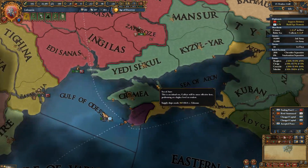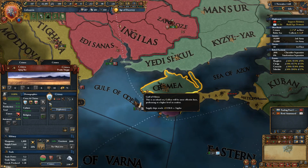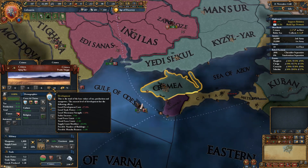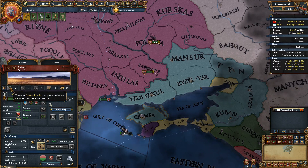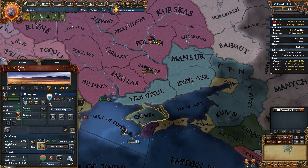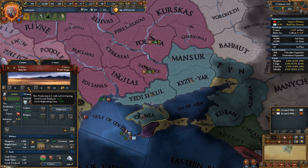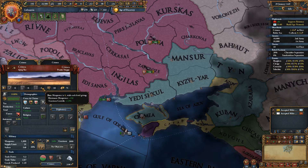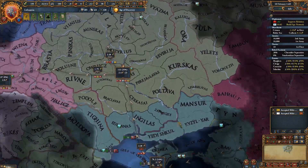You can claim the capital region as well, as long as you border it. In a war it's more expensive to take the capital province than others. We might not be able to take Crimea itself in this war. Click on the Crimea province — you can see base tax, base production, and base manpower. Base tax is your tax base; production is your merchants, craftsmen, laborers making money; manpower is how many men want to volunteer for your army. Crimea has 18 development — kind of a lot.